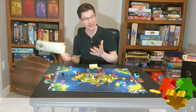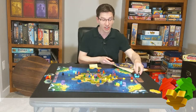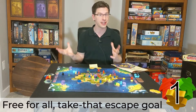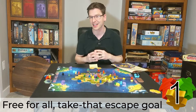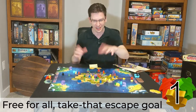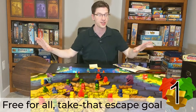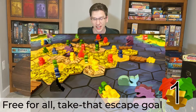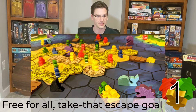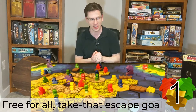The first thing I like is the fact that the game looks like it should be a co-op, but it's actually a free-for-all — very much a take-that game. You're all trying to do the same thing: get off this island. I'll show you the visual, but you're trying to get to the four corners where there's dry land that's not going to sink into the ocean like Atlantis is. You'd think you would work together, but really you're going to end up sabotaging each other.